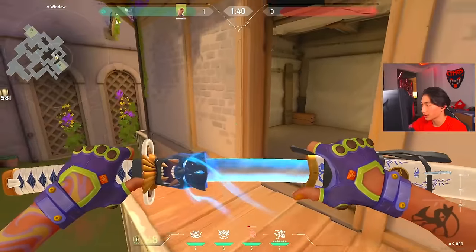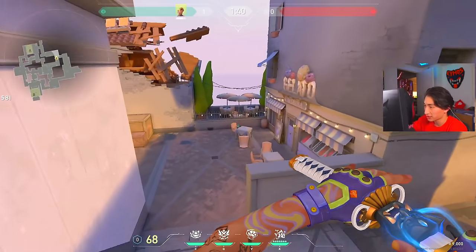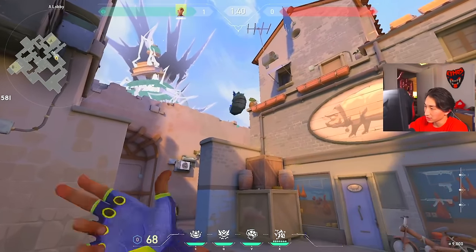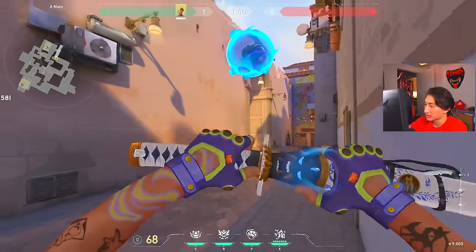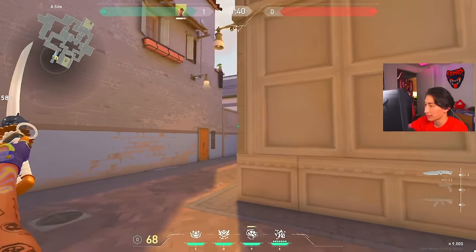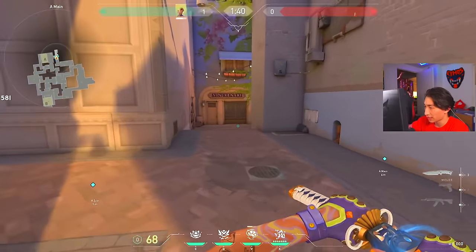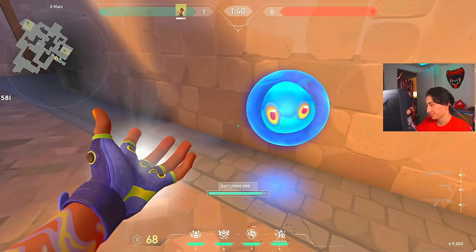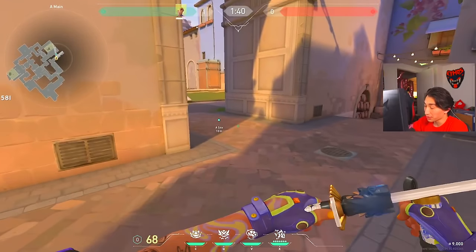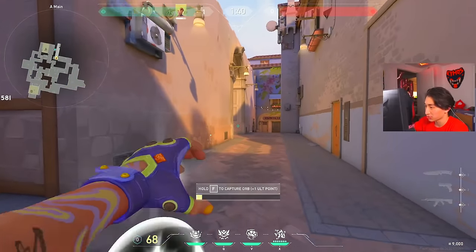Moving on to offense: different ways to play offense. Again, we're talking about it in segments. First phase of utility — for example you want to take A main control, you just throw a flash here, ensuring that anyone trying to go out wine or swing wide is going to be spotted. You basically know there's not going to be anyone out A main. Your teammates can help grab A main control and you can smoke it to make sure they're not retaking map control on you.